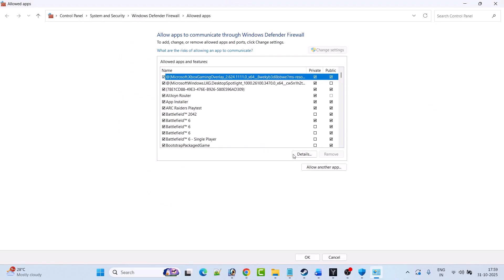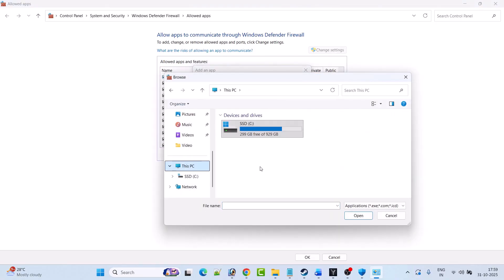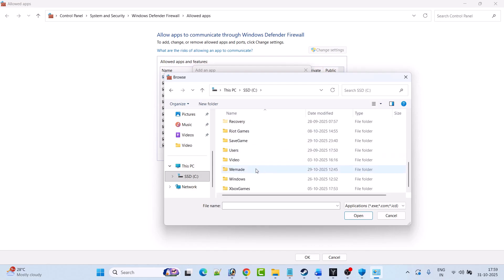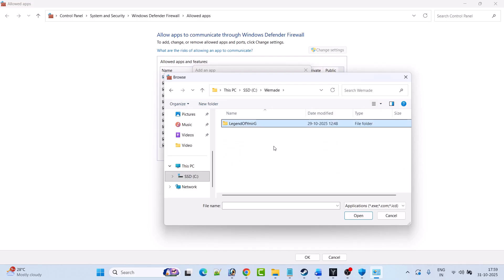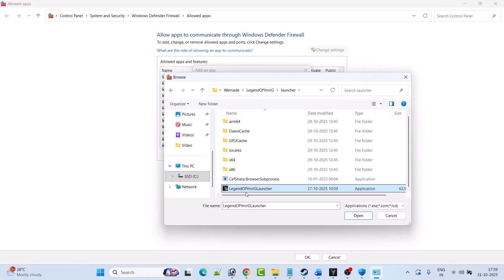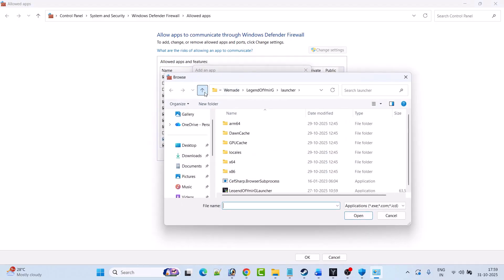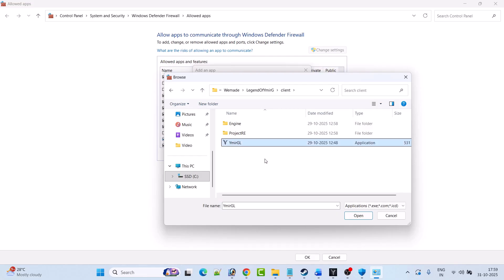Now go back and click on Firewall and Network Protection, click Allow an App Through Firewall, then click Change Settings, then Allow Another App, then Browse. Browse to the game installation folder — open C drive, open the VMed folder, open Legend of VymirG folder, open the Launcher folder, select the Legend of VymirG_Launcher.exe file, and click Open, then click Add.